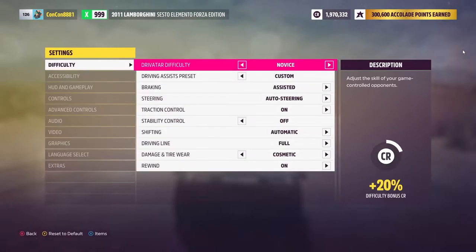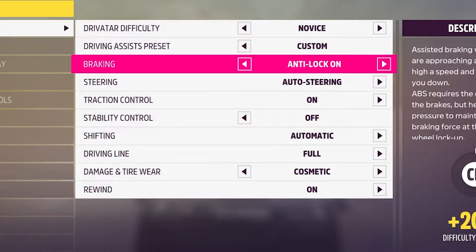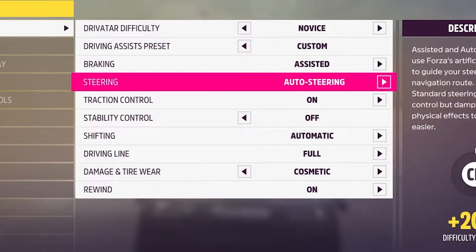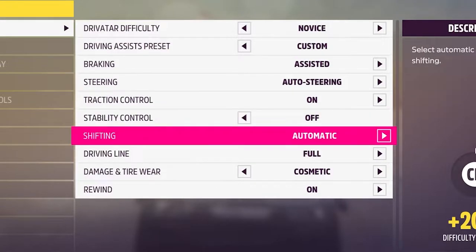The way this works is when you go to your settings in the game, you can go to the difficulty setting and change a few things: set braking all the way to assisted braking, steering to auto steering, turn traction control on, stability control on, and shifting to automatic.